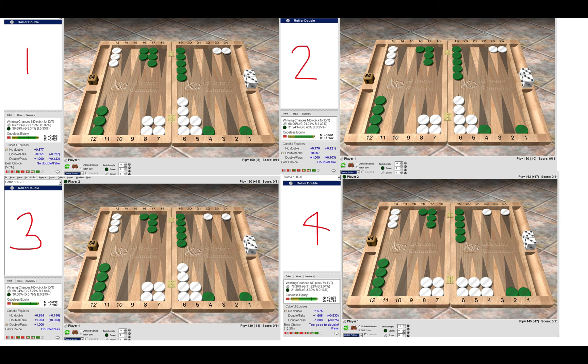Comparing all four positions together: top left is no double, top right is double take, bottom left is double pass, and number four is too good. Looking at the winning chances, they increase between each cube action: 63%, 68%, 69%, and 78%. You can compare these four to see what cube action you should make over the board. If you have strong threat value, it's usually a good idea to cube because you might be able to vastly improve your position afterwards.